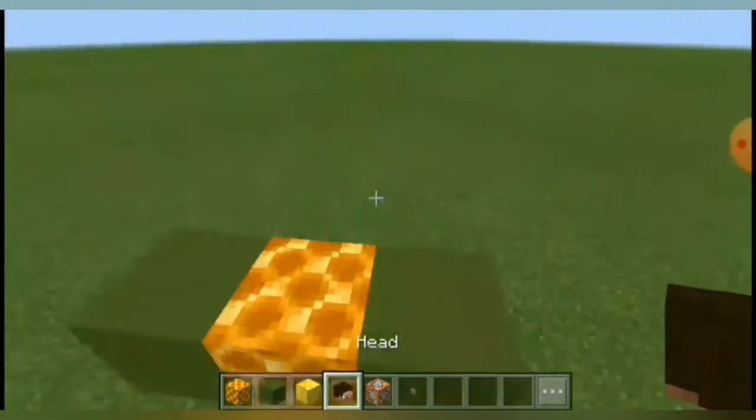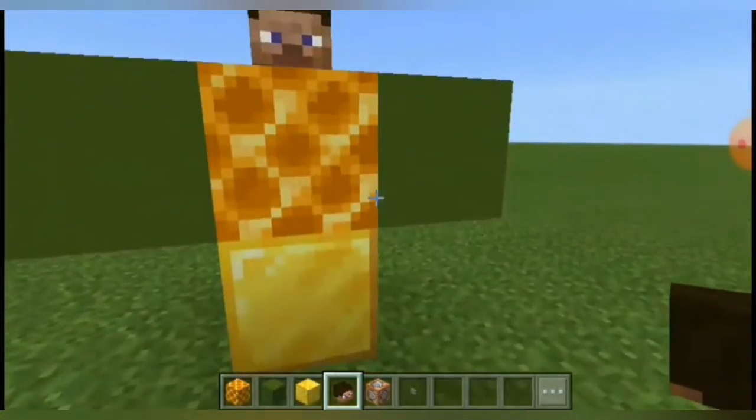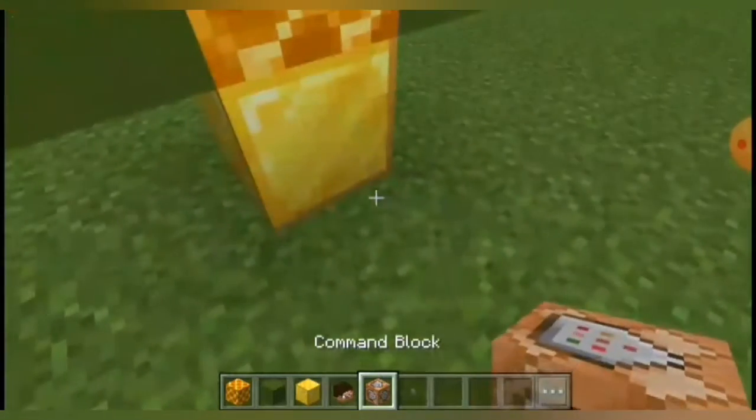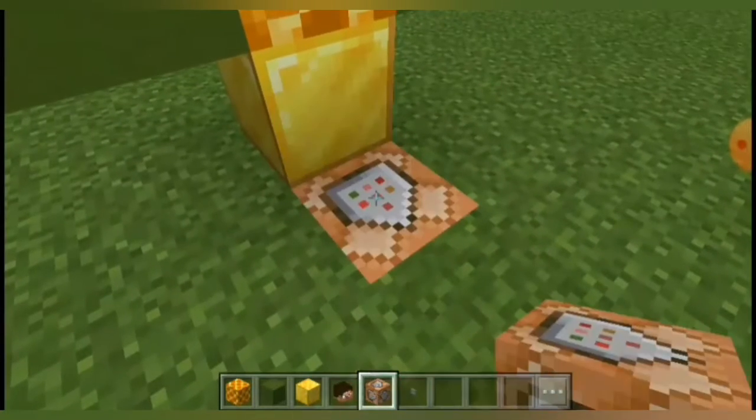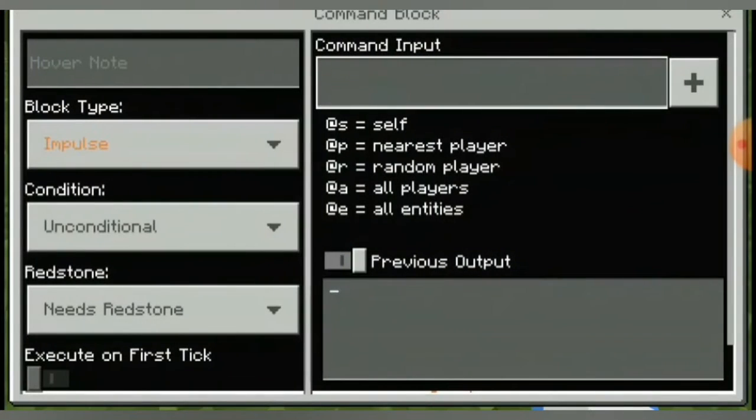So to complete the outfit, we need to put the Steve head, and we need to dig up and put the tremendo up, and crouch, place the start button, and you do need to tie.